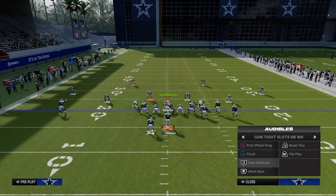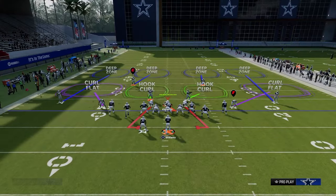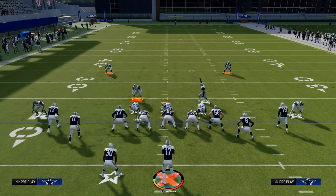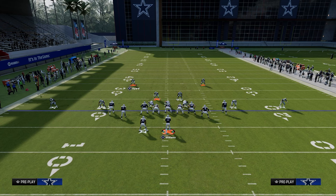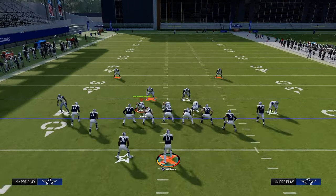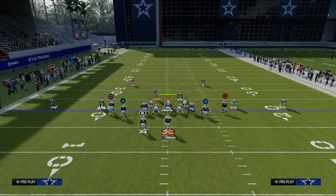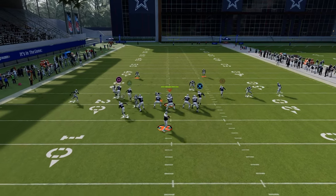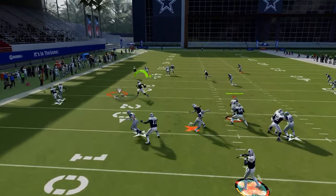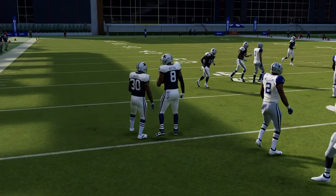Occasionally when running tight slots, they might man up the receiver here, man the running back, and use a legitimate adjustment sequence against this. As far as reads go, they'll have to user that post route. This is also where the tight end comes right open underneath. There's a lot they have to do to stop this play with good user, which makes it very strong.